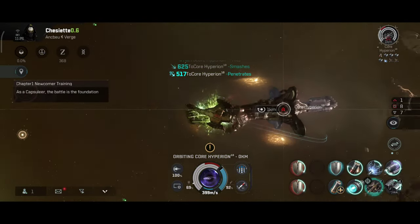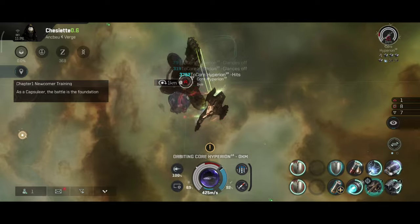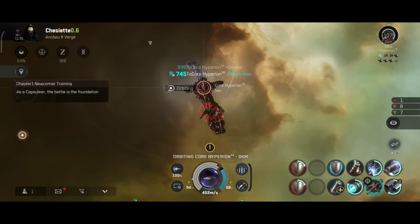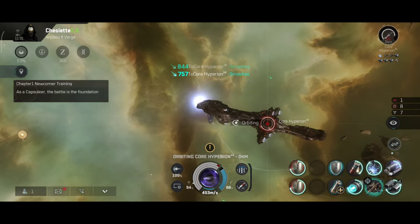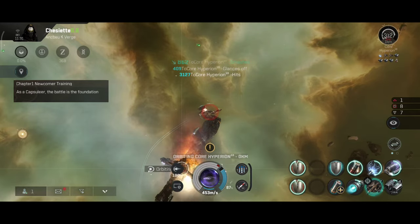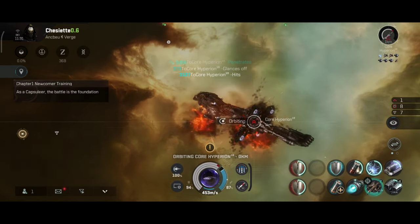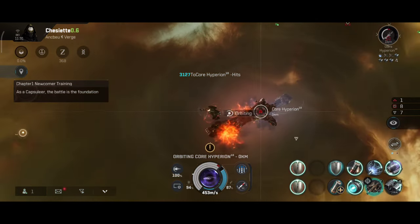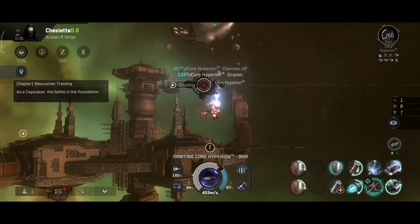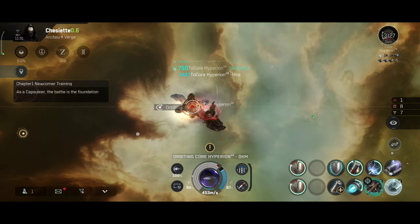By the way, the Rattlesnake I was talking about has been killed — for some reason they decided to walk back to the gate, and it was a 4.2 billion ISK kill. That was a good target for the Revelation. I haven't been flying the Revelation in a very long time, mostly because I was busy with the smaller ships. I don't want to get rusty with smaller ships — after all, I am still a cruiser pilot, and as a cruiser pilot I must not get rusty at flying cruisers.